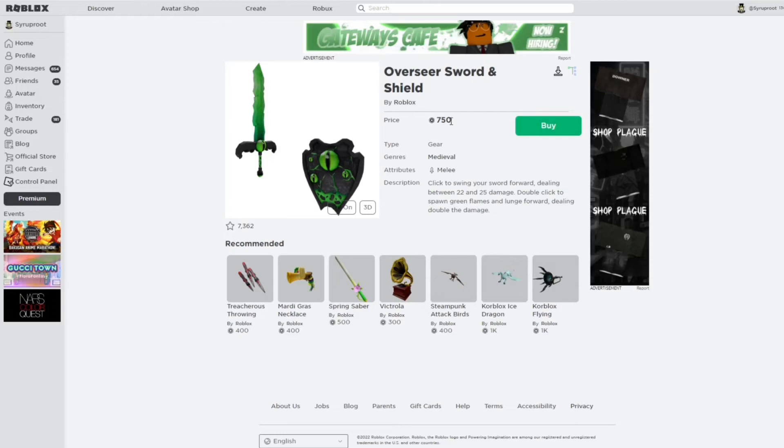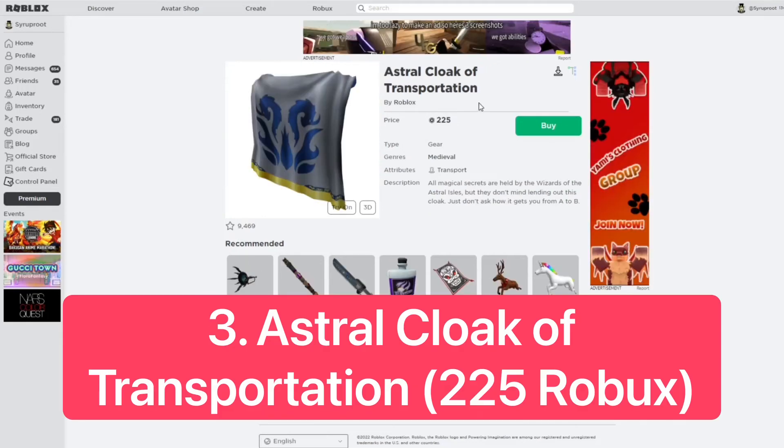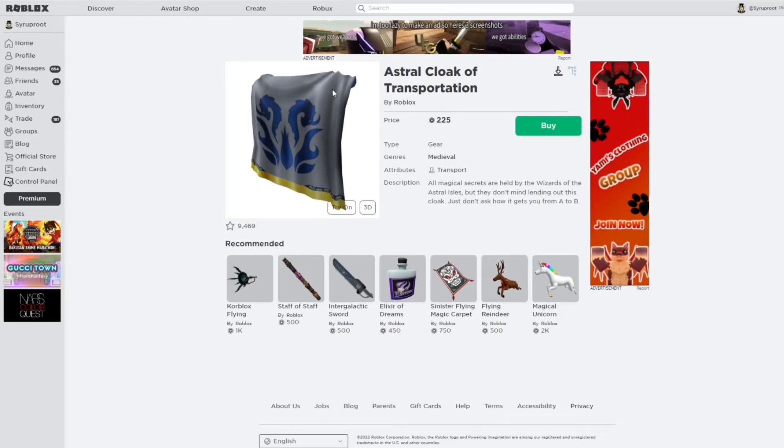For number 4, I chose the Overseer Sword and Shield. This is a really good selling item — it's 750 Robux and overseer items go limited all the time. It's a really good item.